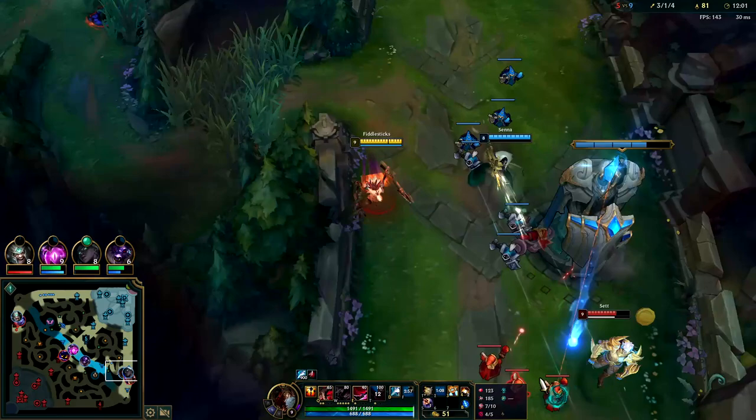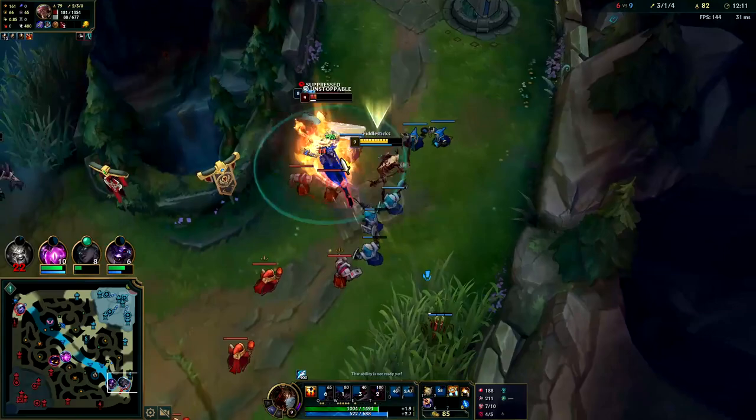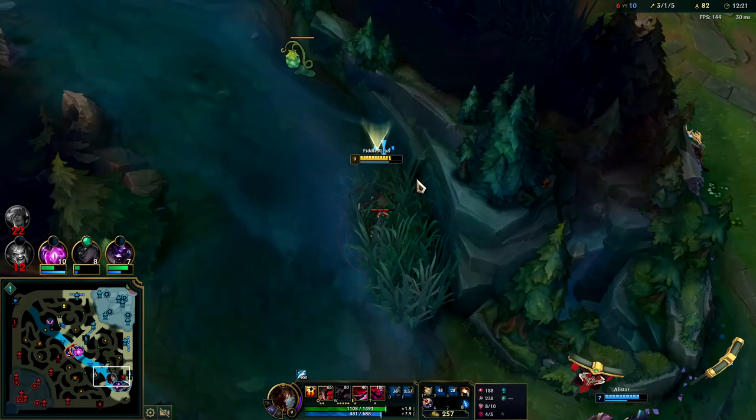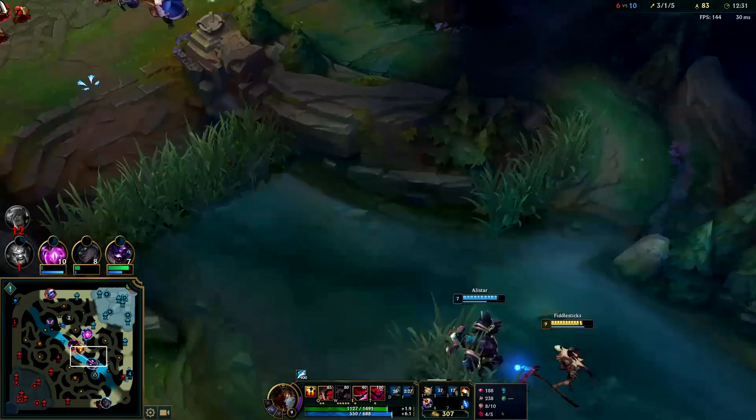Predator for this - blue smite. I have a lot of HP so he can't just kill me. Rocketbelt, W and he just barely died. I saved Rocketbelt as a gap closer - if we were already in range to attack there's no reason to use it. We needed to save it as an extra gap close so they couldn't get away. Nice Velkoz juke.